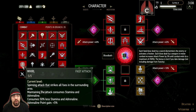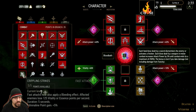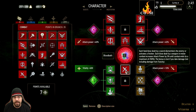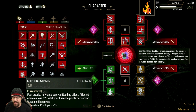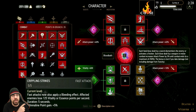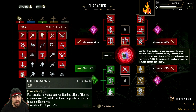Then we have five points in Whirl, which is a really great ability — that's the one you see on stream where I'm whirling around with that lightsaber particle effect. That's Whirl plus an ability called Severance, which I'll show at the end. Then finally there are five points into Crippling Strikes. Fast attacks now also apply a bleeding effect, and affected enemies lose 125 vitality or essence points per second for five seconds. A really good skill overall, but if your sword already has a powerful bleed, you may want to drop it.